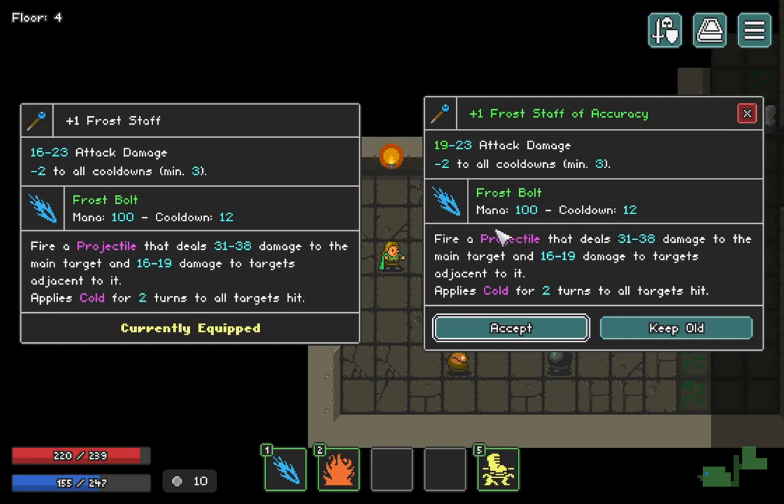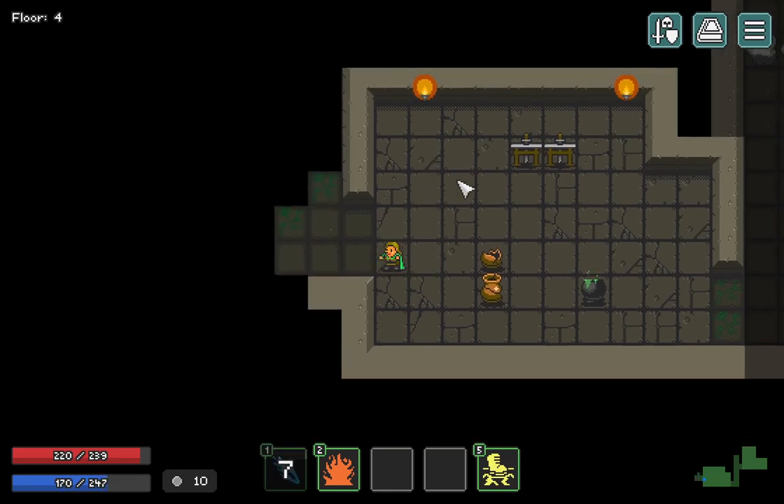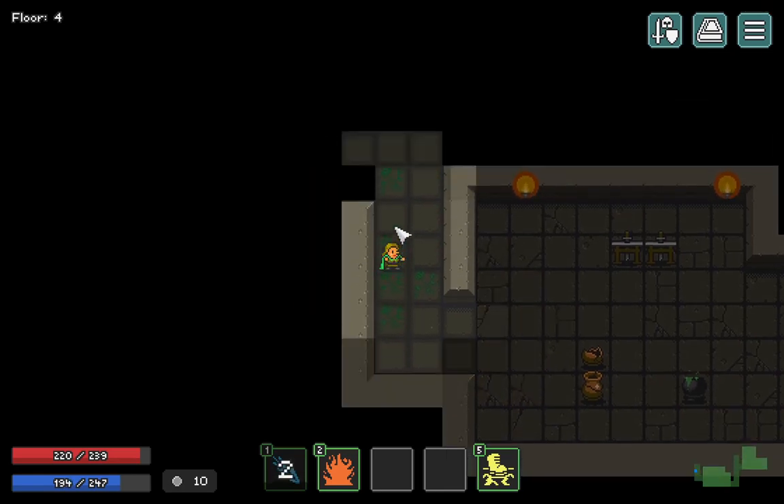This is telling me what I could do if I want to accept - nineteen to twenty-three, it takes up the minimum. That's a little better. It's a one-use thing so make sure you choose wisely if you're doing that.